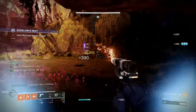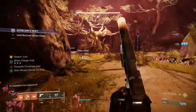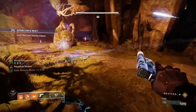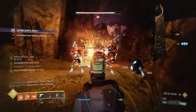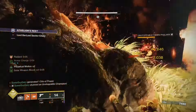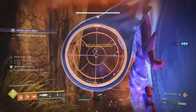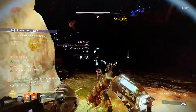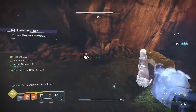With this build this season you can cover every single champion mod because ignitions on scorching or igniting targets hit the Unstoppable, you have Overload Rockets, and you also have Anti-Barrier Sidearms this season. Fire a rocket and that guy will be dead in no time. The Mountaintop is surprisingly damaging — it might get nerfed, who knows.